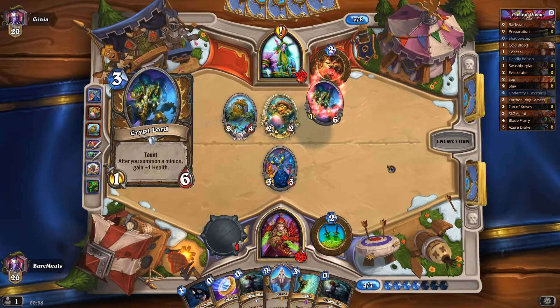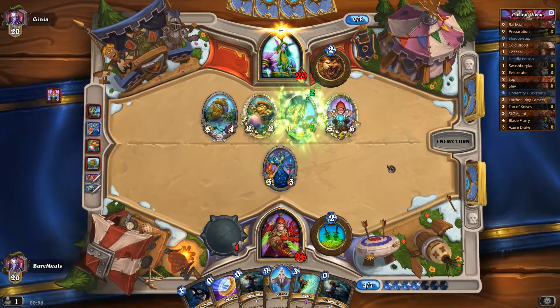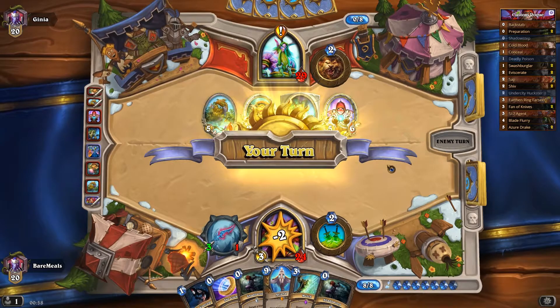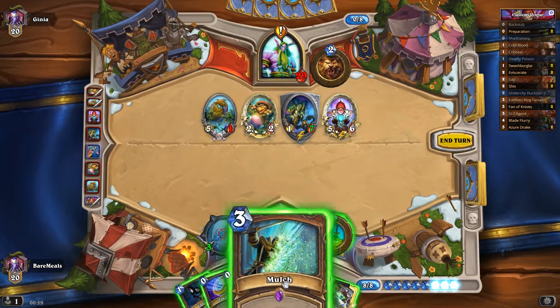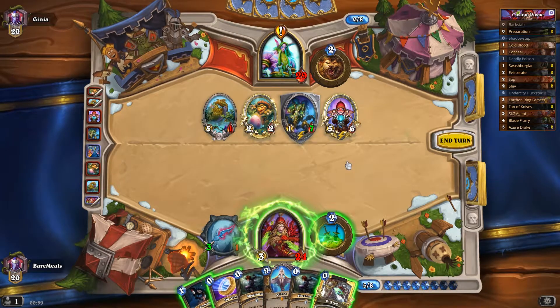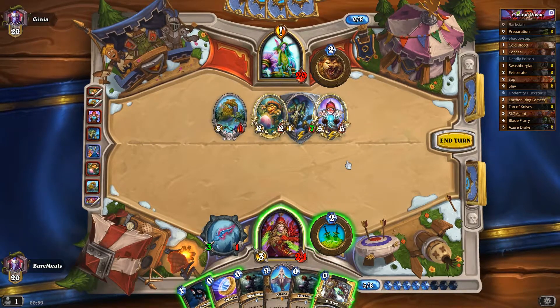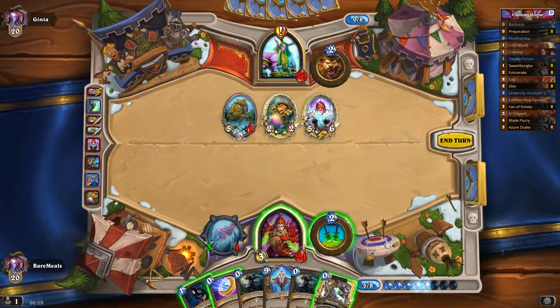Minion gains plus one health. Friendly minion guys give you C'Thun plus one plus one. So he's got C'Thun in there, which is not really fun at all. I'm going to take damage. I'm going to attack his five-one — obviously you're going to get quite a few on this thing, but everyone else should be okay.